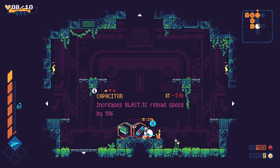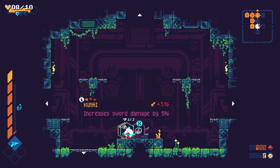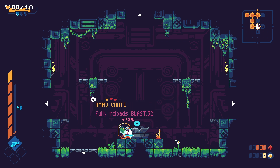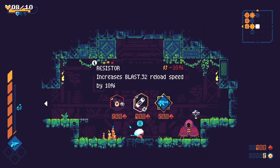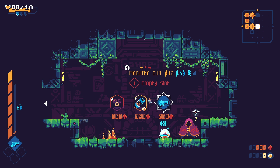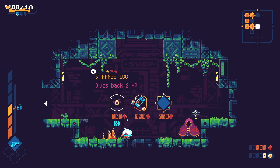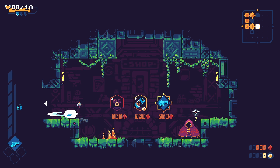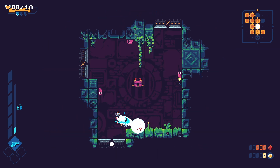Increases damage by 5%, increases reload speed, prevents losing HP. Increases sword damage, increases damage, reloads your gun. Reload speed by 10% — it's a machine gun. The machine gun was really nice last time, but I kind of want to save my money and not just spend it on the first gun that I see.